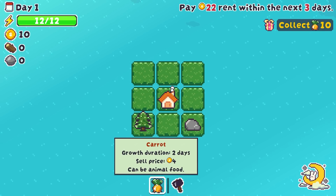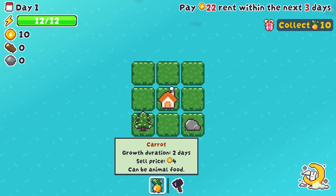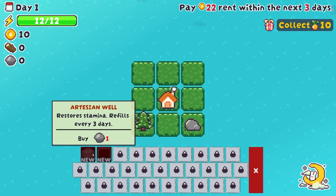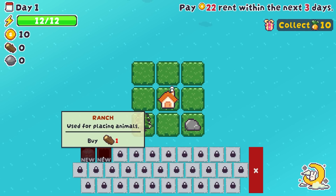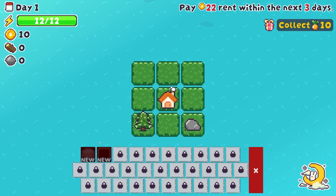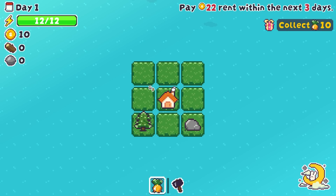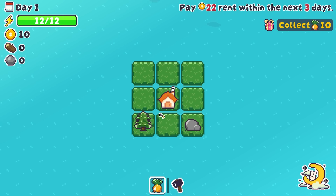What can we do at the moment? Well, not very much. We can plant a carrot — there's a growth duration of two days, sell price of four, and it can be animal food. We can also build some specific buildings, for example an artisan well and also a ranch. But for now, what I would like to do is get going and growing.